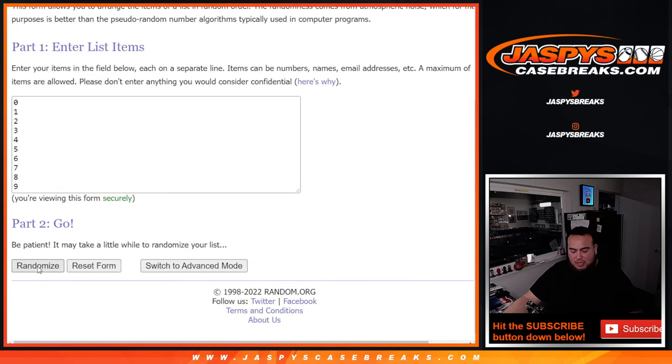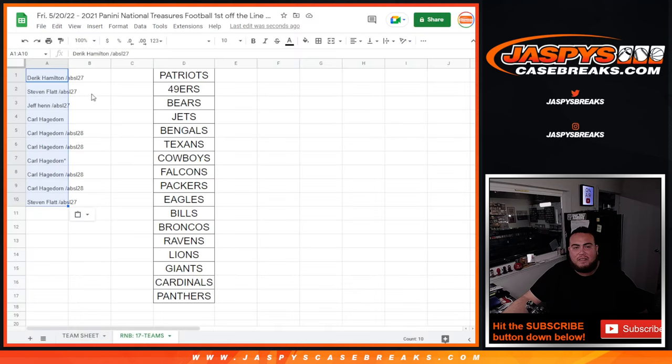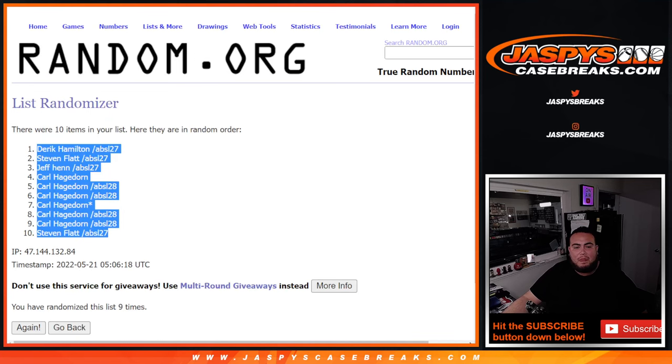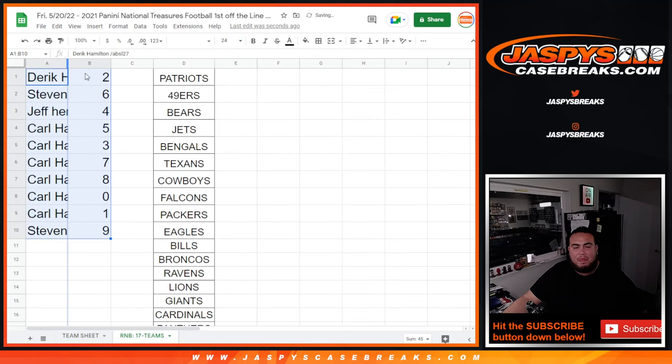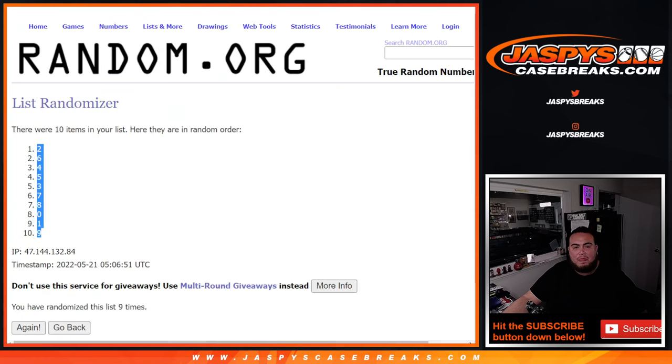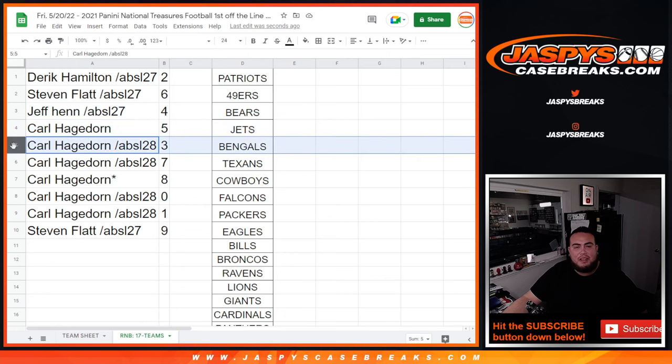Nine times down the numbers: one, two, three, four, five, six, seven, eight, nine. Nine times. Two down to nine. So Derek with two, Stephen with the six, Jeff with four, Carl with five, three, seven, eight, zero, and one. Stephen with nine.